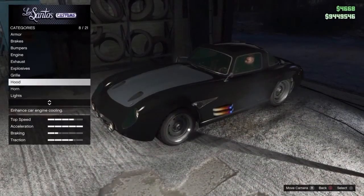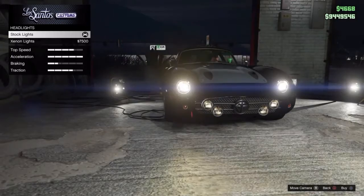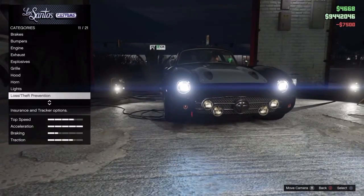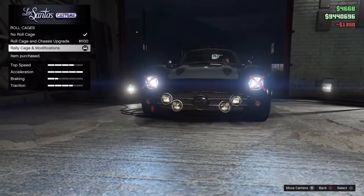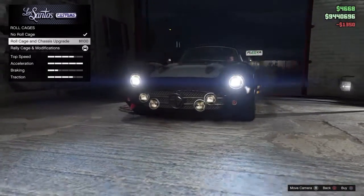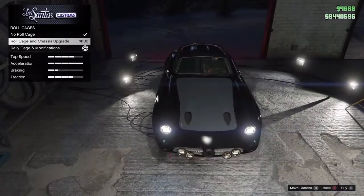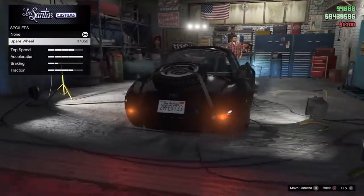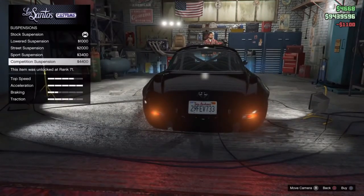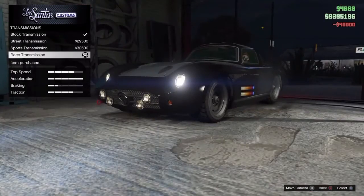I'm going to go for the stock hood just because I don't need to change anything there. Come back to the neon lights like before. I'm not going to have those things on it. Spoiler - nope. Let's put the pin stripe down and look at it like this.